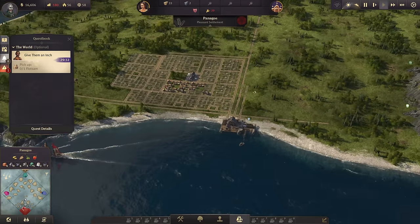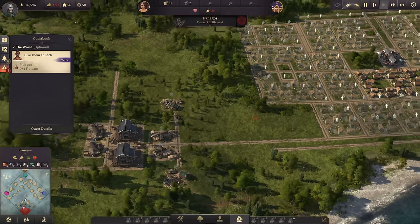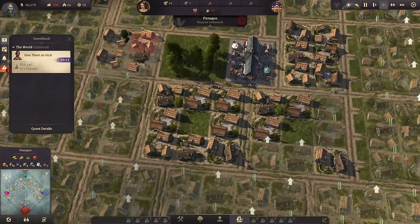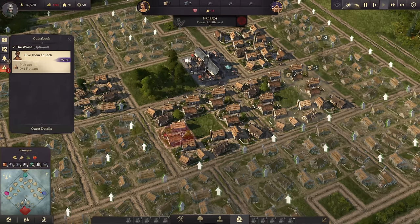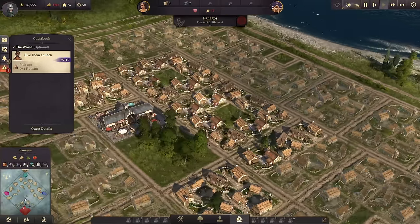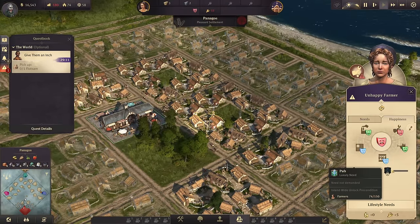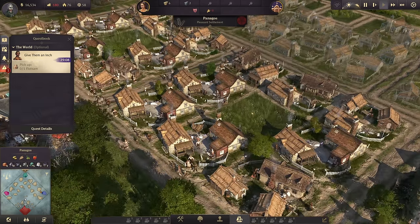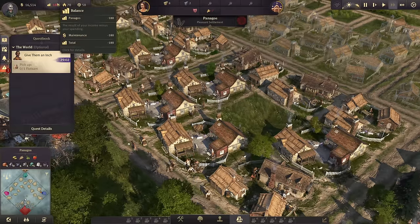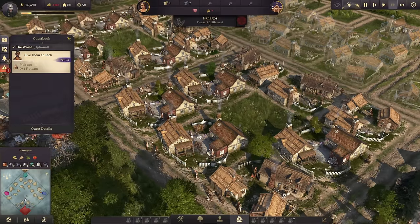33 tons of timber is coming in - look at how fast it happens. We can build way more houses with that. Let's finish actually two or three blocks of farmers. This already opens up another demand that my people will have soon - schnapps and work clothes especially. With 150 people almost reached, the tendency is growing but money is still going down at a rate of 180 per minute, so we need to be careful about our finances.